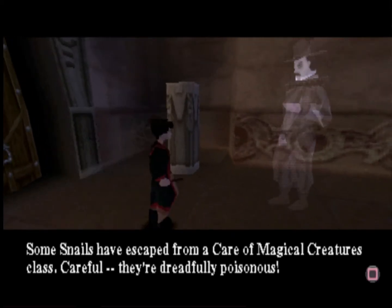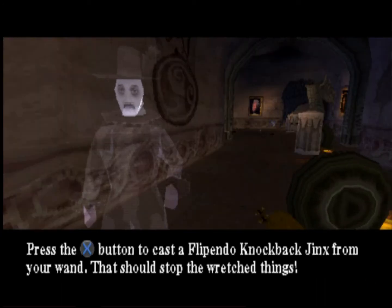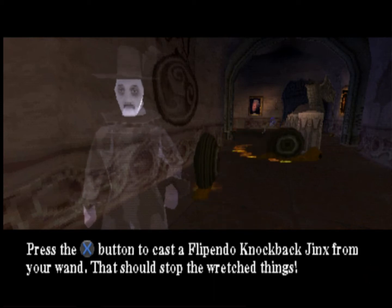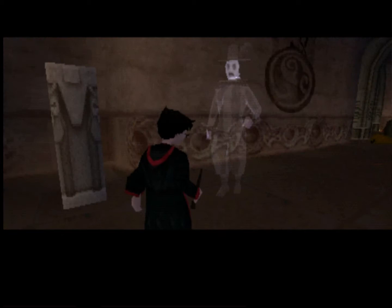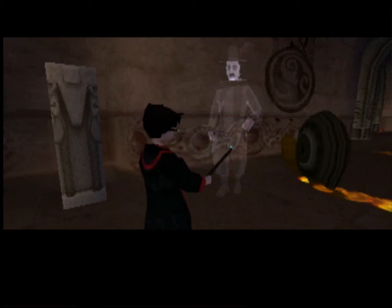Some snails have escaped from a Care of Magical Creatures class. Careful, they're dreadfully poisonous. Press the cross button to cast the Flippendo knockback jinx from your wand, and watch out for those poisonous snail trails. I accidentally skipped there, but we've now unlocked Flippendo.